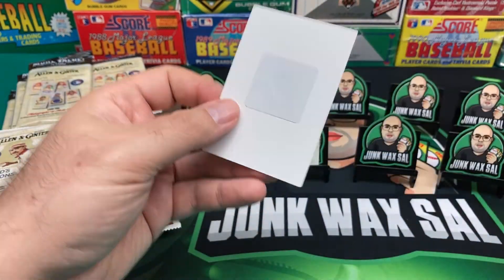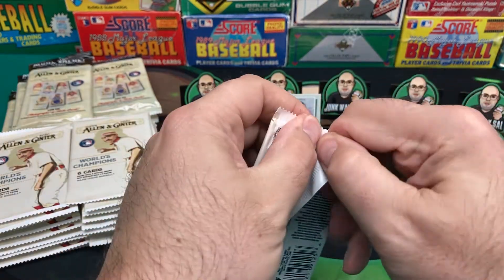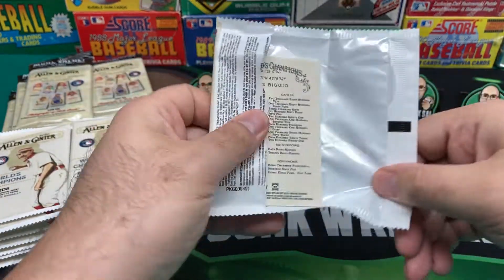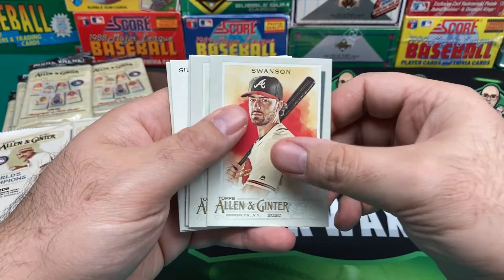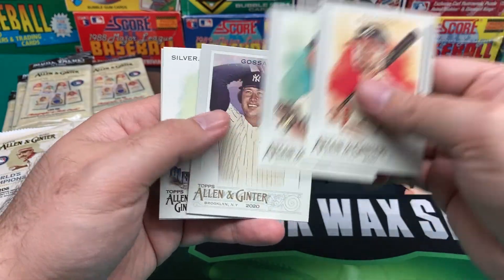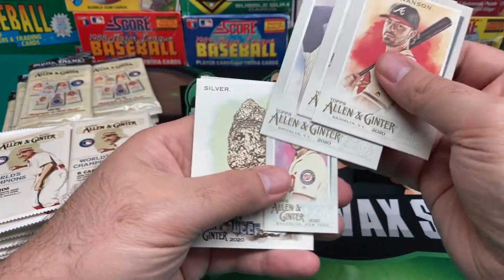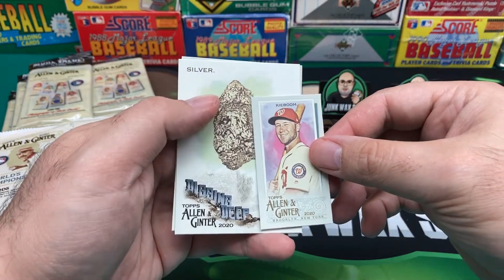And then what do we have here? The Security Insert — whatever you want to call them, to make sure I don't steal them. Although I'm sure the person behind me at self-checkout at Target is like, what is this guy doing buying all these packs? We got Swanson, Dawn, we got Gossage. Almost lost the Mini there. And we got Kaboom there.